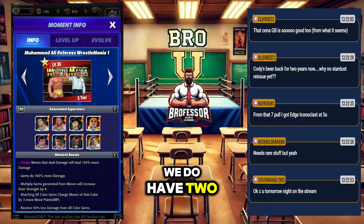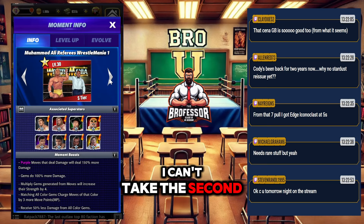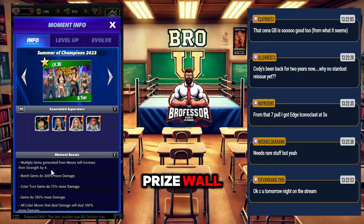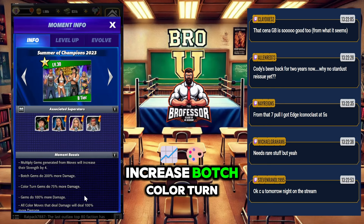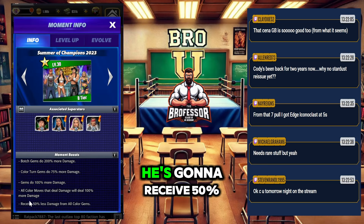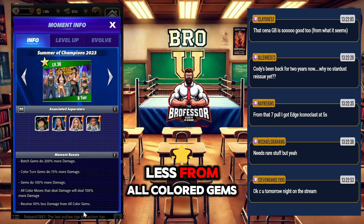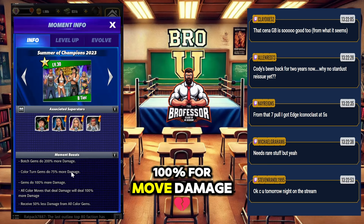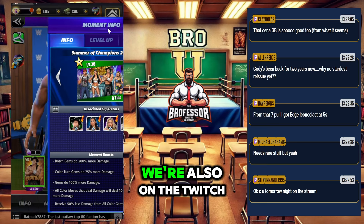We have two moments on him and I can't take the second one off. What I did want to showcase was the Summer of Champions moment. It is on the prize wall — multiply gems are going to increase botch color turn, his gems are going to get 100 more gem damage, he's going to receive 50 less from all color gems, and importantly for us, 100 for move damage.